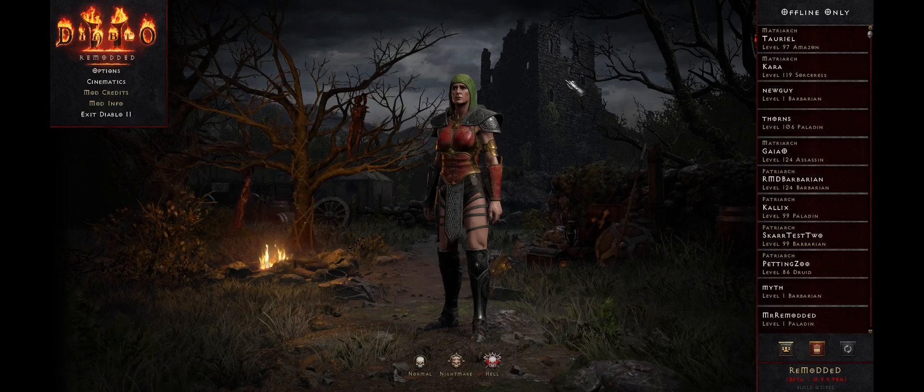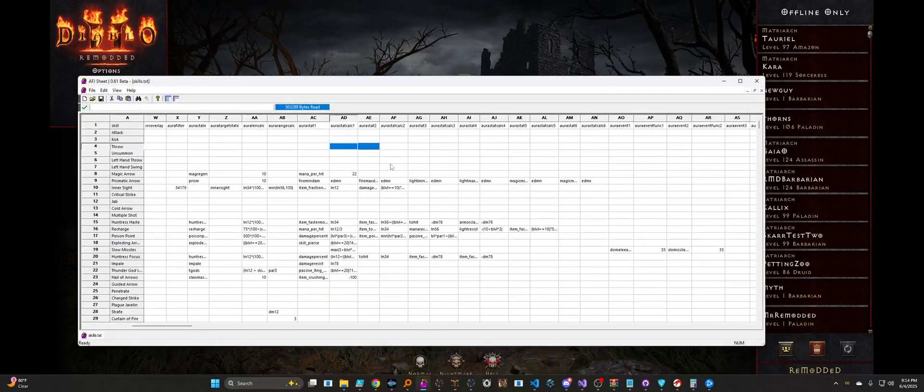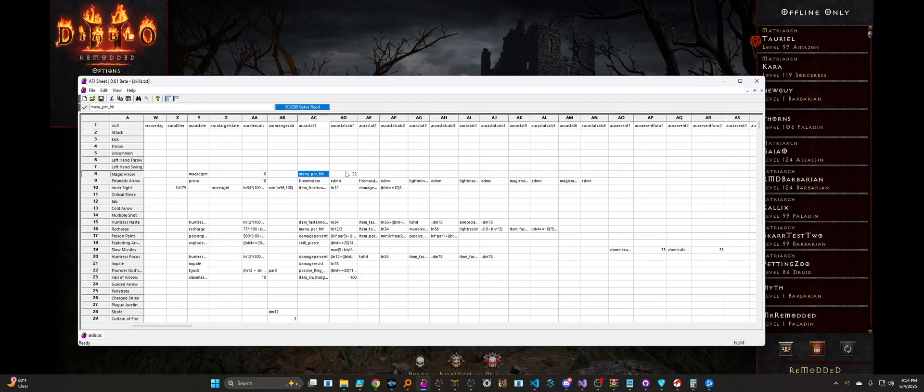Let's just jump right into the meat and potatoes of what we're talking about today. I'm going to go ahead and open up one of our text files here. For demo purposes, we're going to hop in game and take a look at the magic arrow skill. The stat I want you to look at for demo purposes is the mana stolen per hit — currently it's just set to a flat amount of 22, regardless of what level it is.